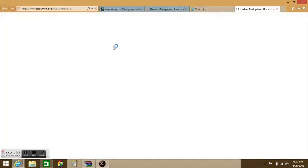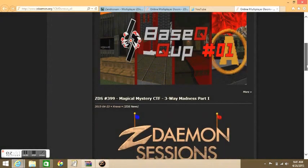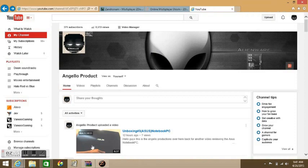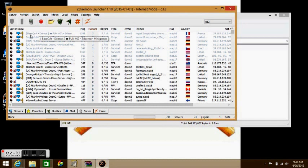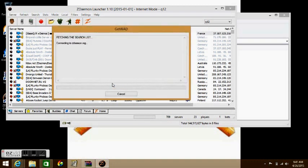Now wait for this to load. A website will pop up once you get into the application — that's some kind of schedule they set up, events every Thursday and every Friday. Let's get out of that. Once it finishes loading, go onto one of the servers. A prompt should pop up — click Yes and it will download the WAD files for you automatically. Just wait for it to load; it will take a little longer, so be patient.